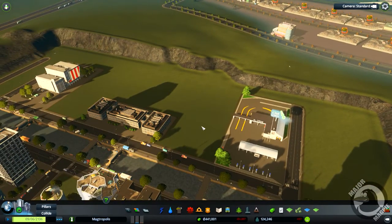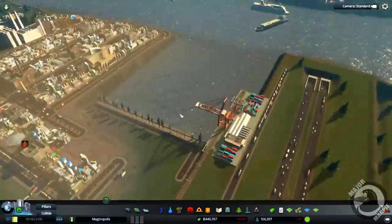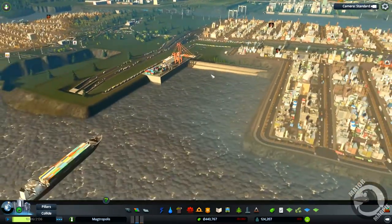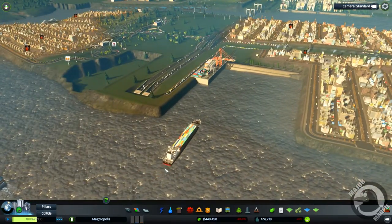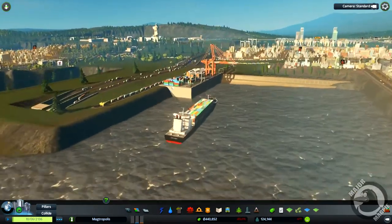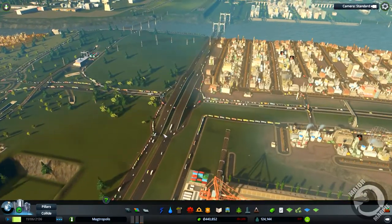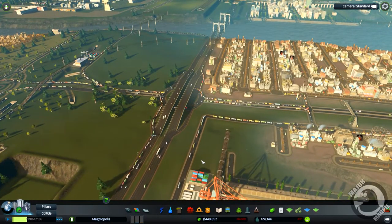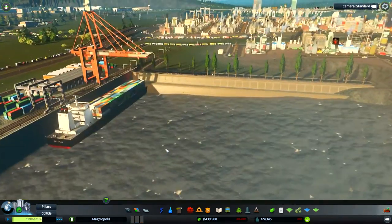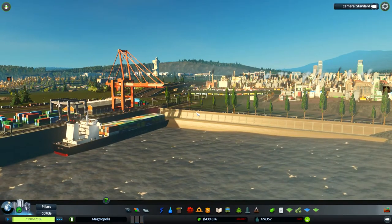I'm going to do some zoning in and around here at some point in the near future. But I think next episode guys, I would like to probably do a zoo, and maybe some more of this cargo harbor. We need to go ahead and get the rail services connected as well, so maybe next episode we can do rail services for here, and also a zoo - been meaning to do it for a little while as well. But yeah guys, until the next one - that's all, thanks for watching. Bye.